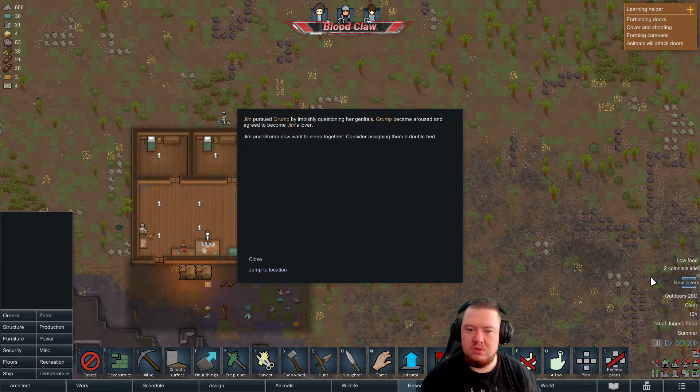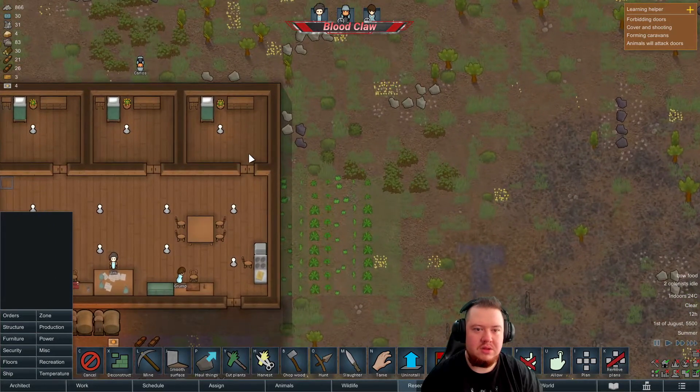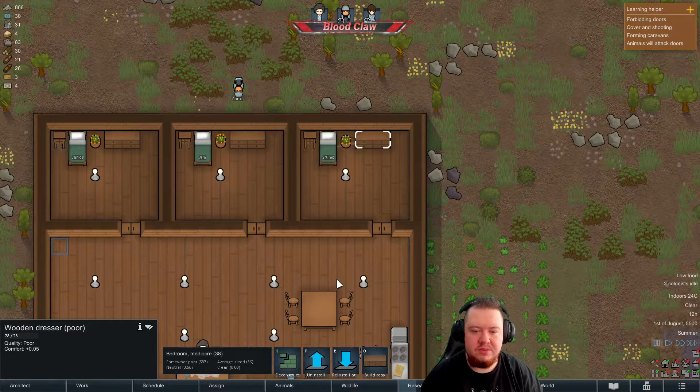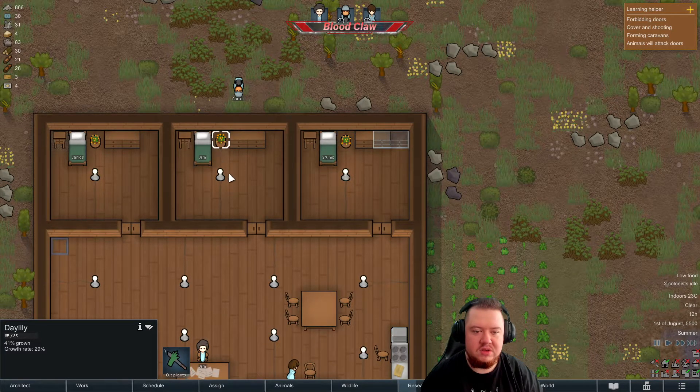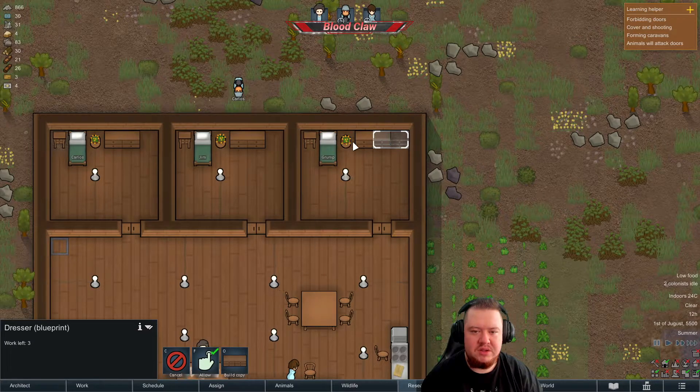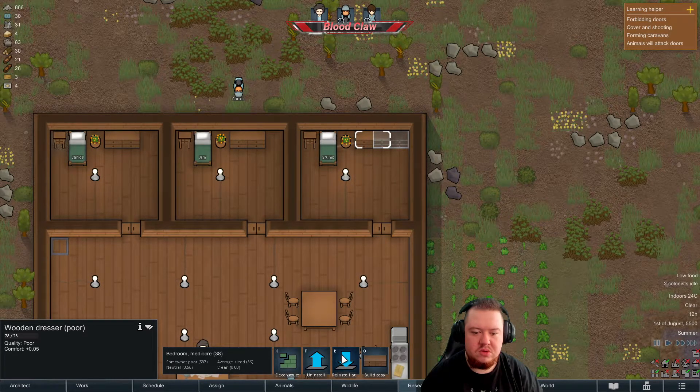New lovers! Oh hello, what's this? Jim pursued Grump by impiously questioning her. Grump became flushed and agreed to become Jim's lover. Jim and Grump now want to sleep together — consider a double bed. Okay that's good, we can quickly sort that. Let's move them into Grump's room and make it a double room. Install that there — we need a double bed.